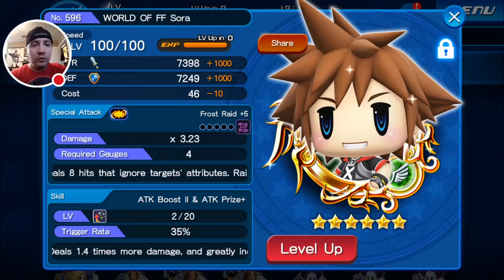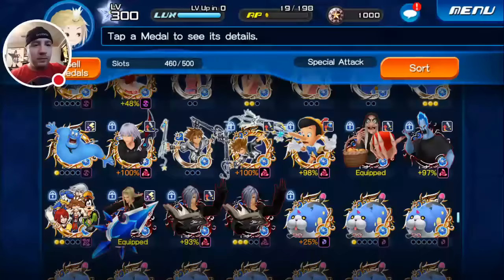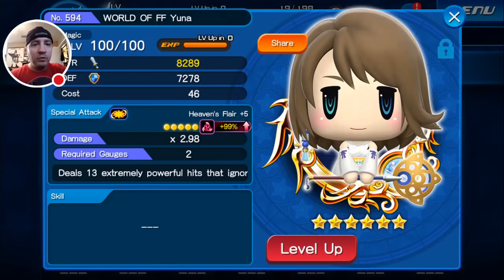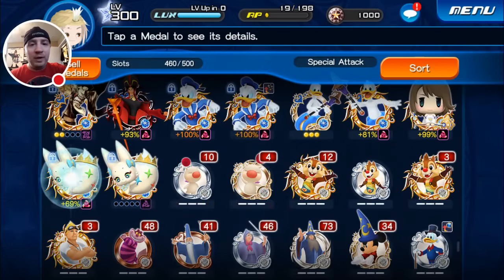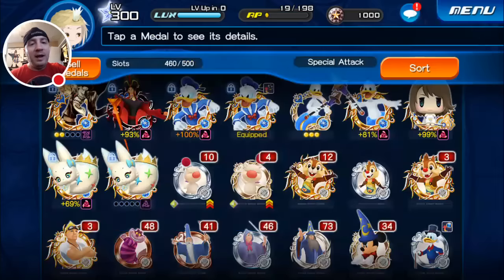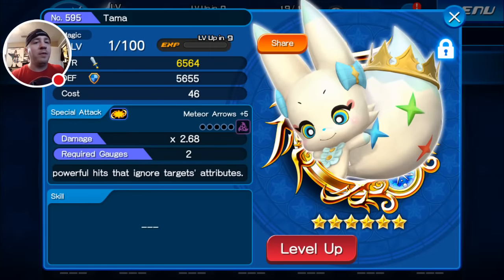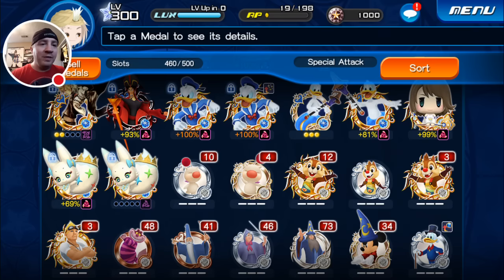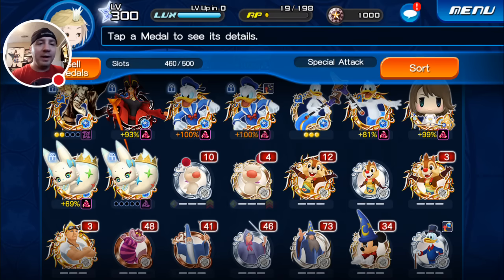Here's my Waffle Sword, ready to go with Attack Prize Plus on him — he's the only non-guilted one. Down here I have my Yuna, boosted at 99%. And then I have my Tama — a boosted Tama at 69% guilt. I have a spare boosted Tama too, but I'm hesitant about throwing her in there and potentially wasting that 69% guilt. I'm leaving her separate for the time being.